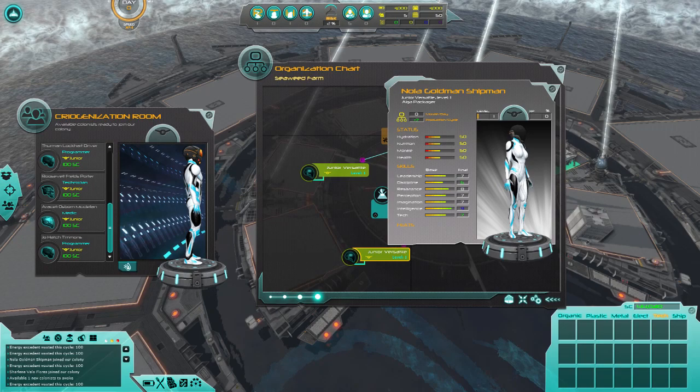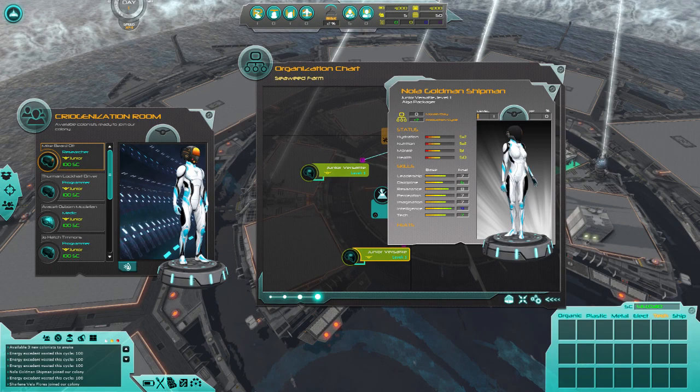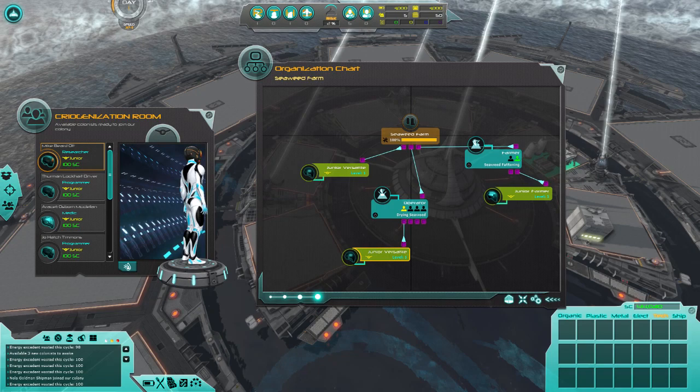These are the different people's skills and like morale and stuff — hydration, nutrition, morale, health — important stuff. And they also level up, so you can actually focus on getting your people better at things. I assume a lot of this stuff is locked behind beta walls, but a number of these stats directly correspond with the tasks they're doing.